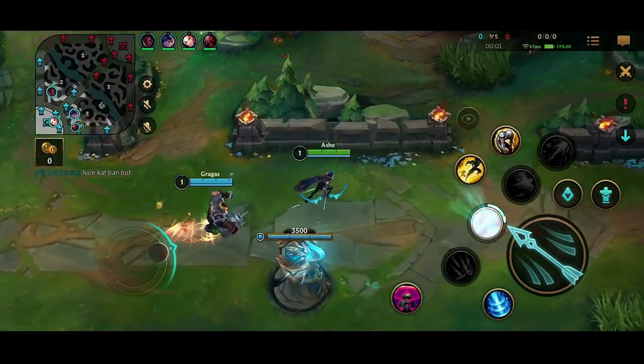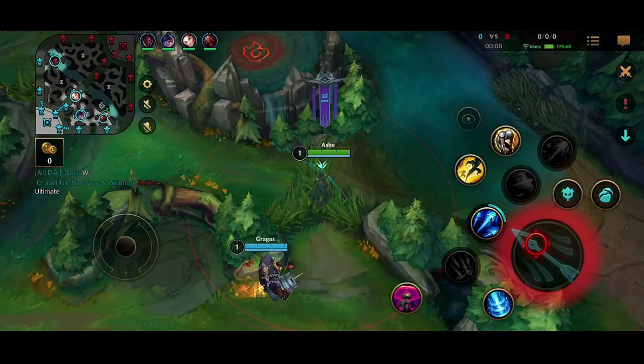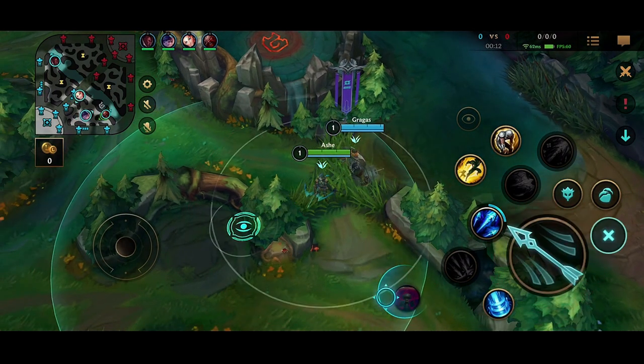Alright guys, we are now in the game. Ashe is a big playmaker — one of the biggest Wild Rift ADC playmakers currently. It's because of this build: she has such a low ultimate cooldown that she's always able to look for picks around the map.